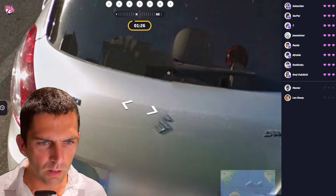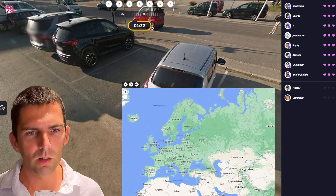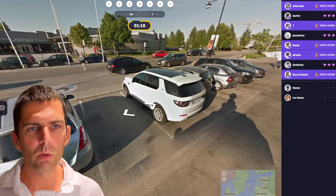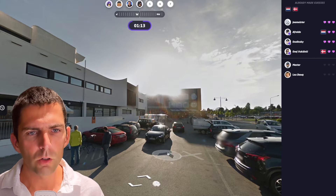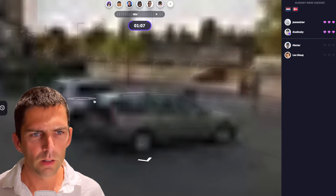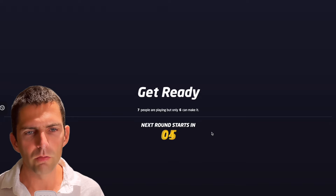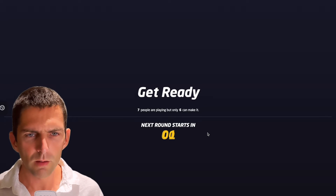We have a license plate here, and we can see N for Norway — I can see the flag next to it. I'm not going to even look around. I'm going to assume this is Norway and everyone will have seen this. It's Oslo. Utility vehicles have a green license plate. Seven people are still in the game. I'm not going to lose stupidly this time again.